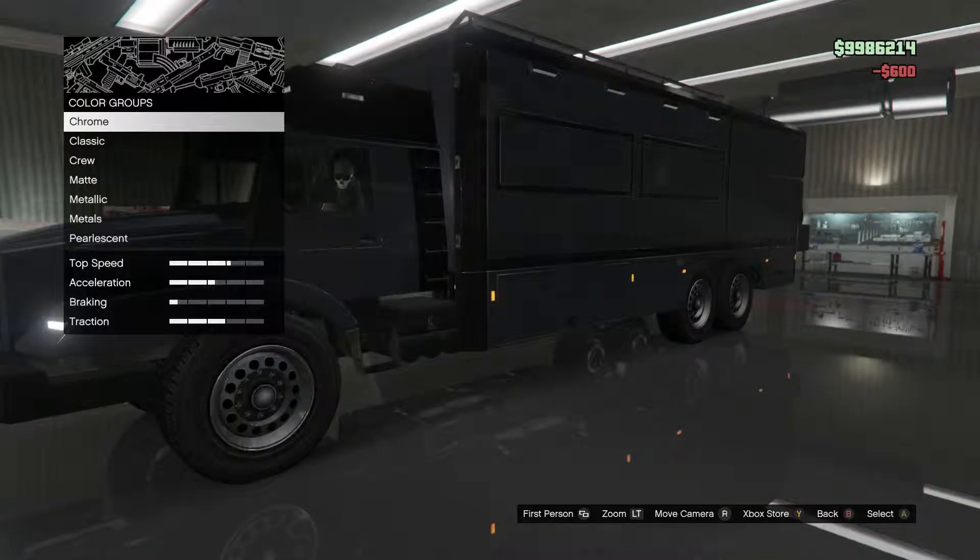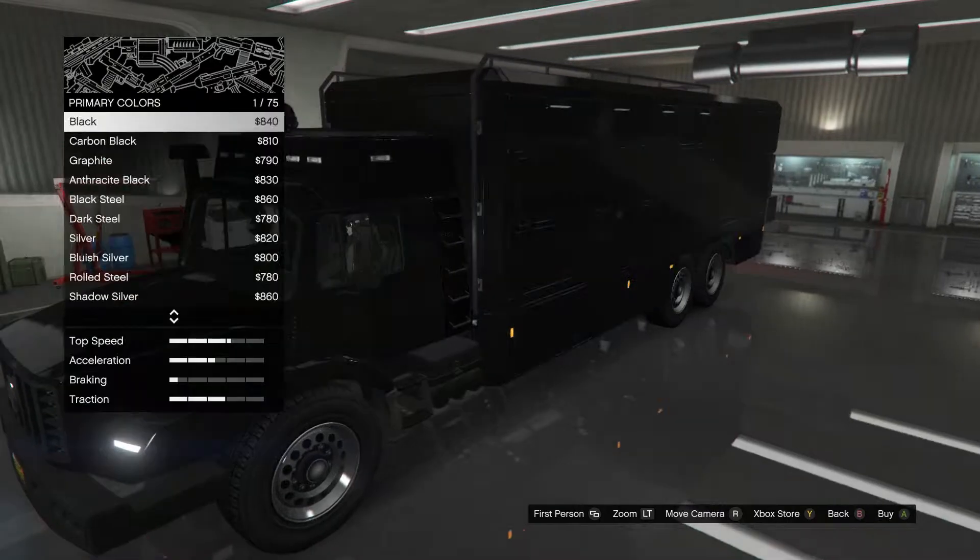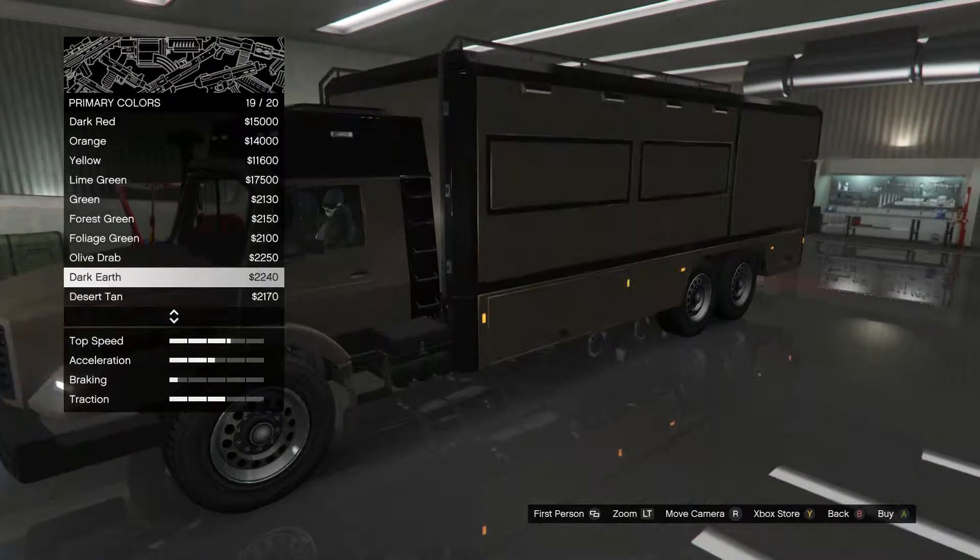Where are we going for the colour? Green — oh flipping hell, that's bright. I'm quite liking a matte colour though.